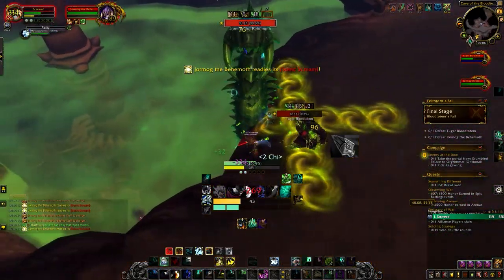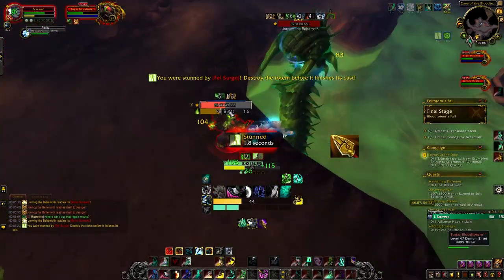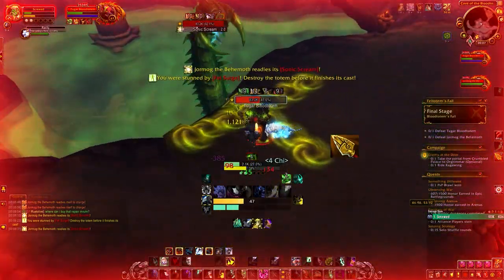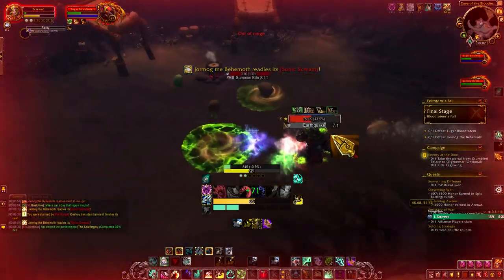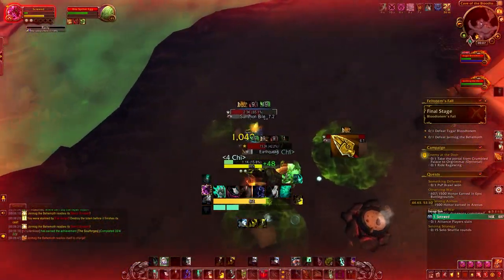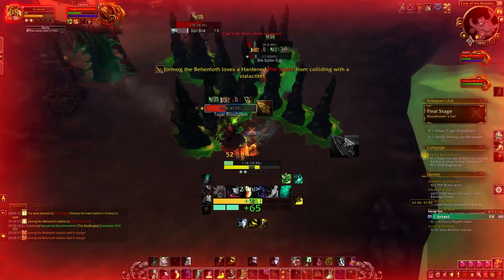The Tauren is very easy to deal with because he only has two abilities: Earthquake and Fell Blast. Earthquake is very easy — just don't stand in it. The other ability, Fell Blast, you need to interrupt immediately because it will just kill you. Keep interrupting Fell Blast — that's actually all there is to the Tauren. Just keep in mind that you have to interrupt him.